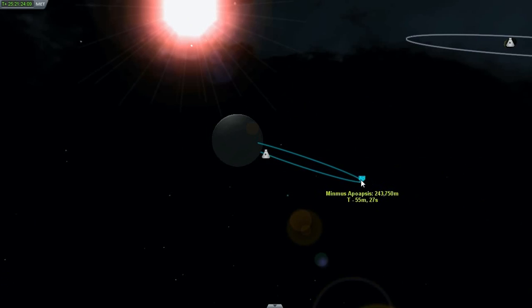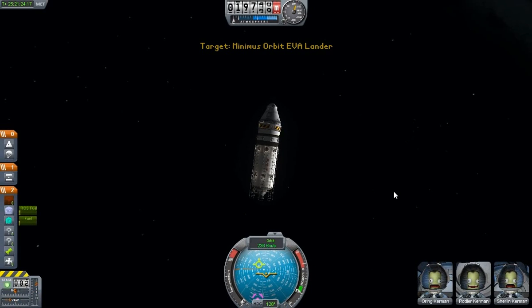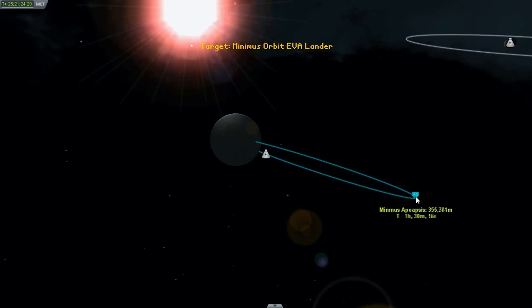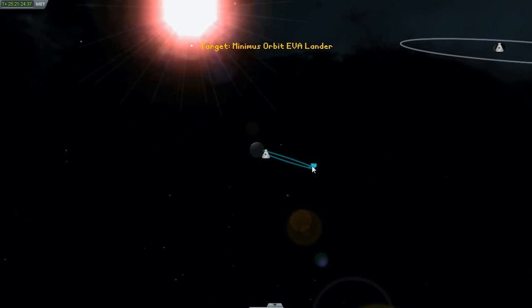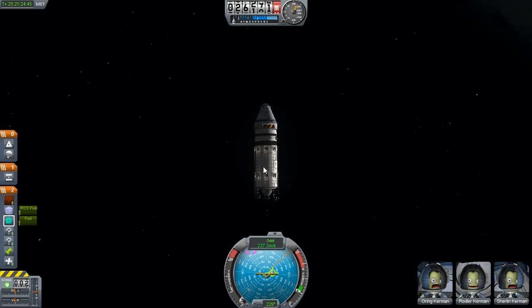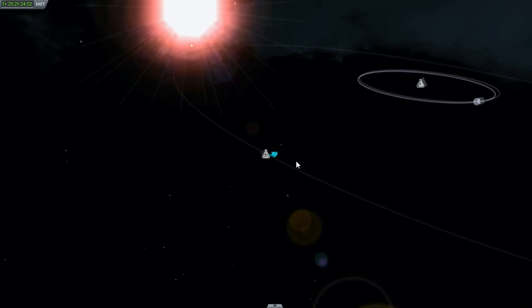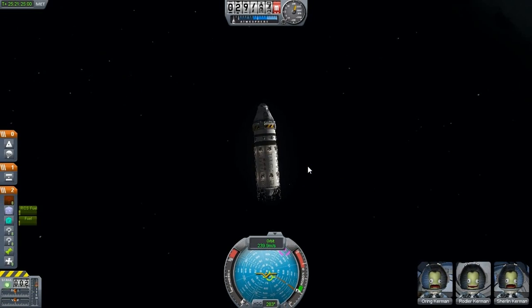Almost out there. Come on, escape already. 287 liters — gonna be a tough, tough thing to do. Should we escape momentarily? I have no idea what the actual escape point is.